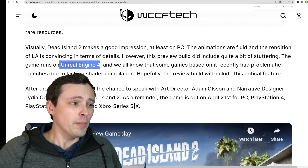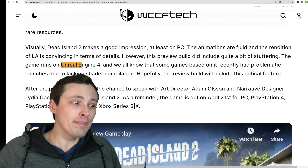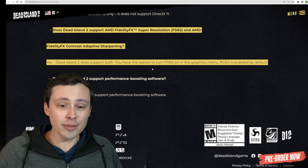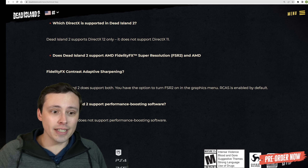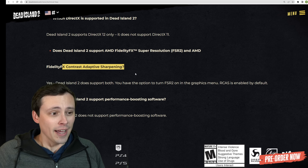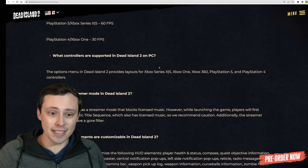I was curious whether it would be using Unreal Engine 4, and it is, so I'm hoping it's not a stuttery mess like some Unreal Engine 4 games are on PC. I was also curious about FSR and DLSS — it does ship with FSR 2 as well as contrast adaptive sharpening. However, I cannot find any evidence that it supports DLSS.